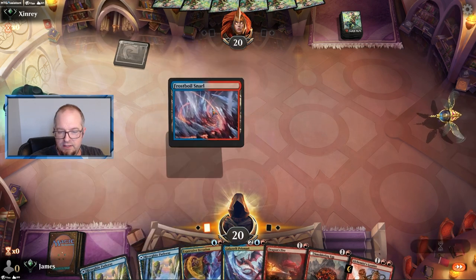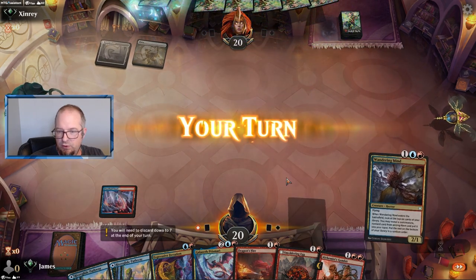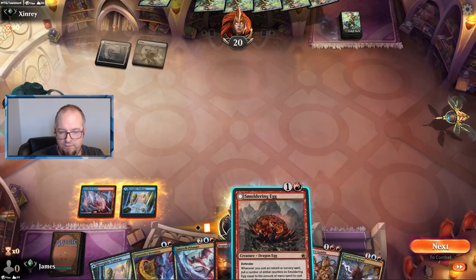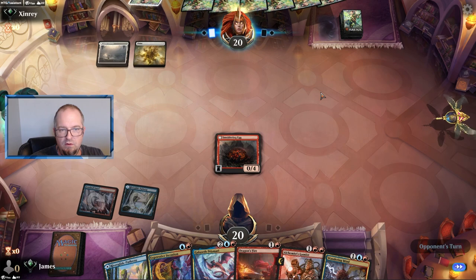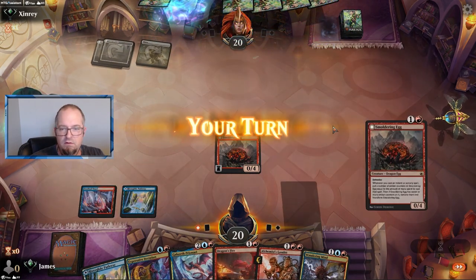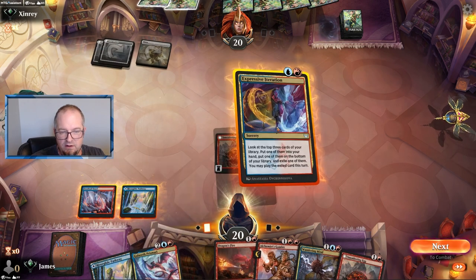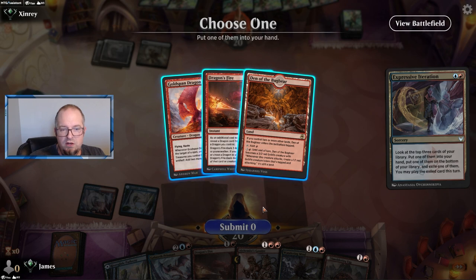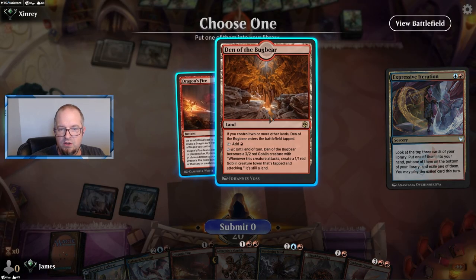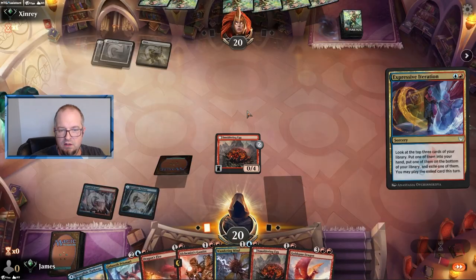Opponent is on the play, we are on the draw. We're going to go Smoldering Egg. They foretell — looks like Poison the Cup or Doom Scar, they're only on white so far, yeah two Doom Scars. We want to do Expressive Iteration — put the Gold Span into hand and the Den of the Bugbear as our land. Dragon's Fire as well.